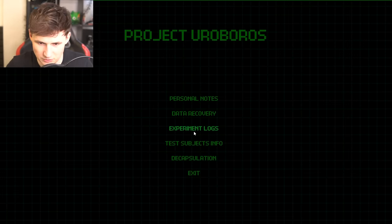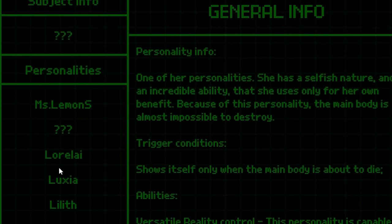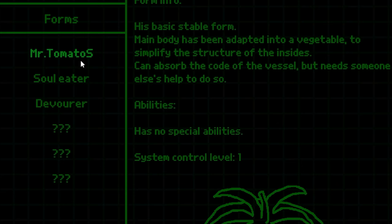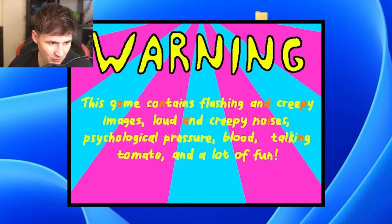We got all the modules - let's just see what we're working with. We got all of them except one. Where's this one? Mr. Tomato - we got all three of them. Can't get much else. What if we load him up, will it work? Welcome to my game buddy!